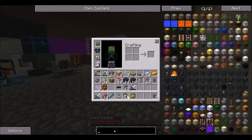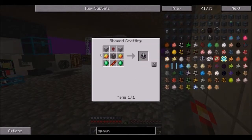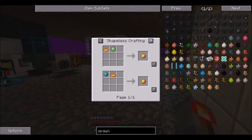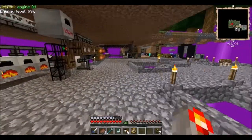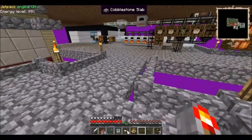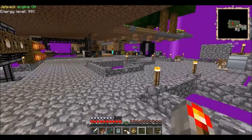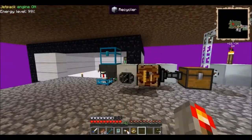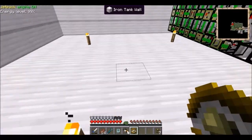The spawner requires 2 magma cream, which is the only thing left. Magma cream requires blaze powder - you need blaze powder. One blaze rod will get me enough blaze powder to make both of them, and that will get my spawner good to go. I have 1 blaze in this net and no blaze powder, so if I kill this blaze I have to get a blaze rod, otherwise we are in trouble.